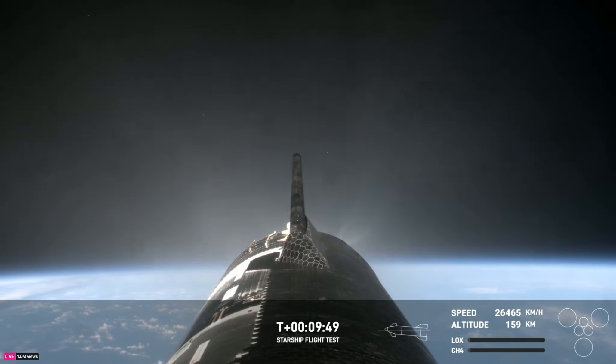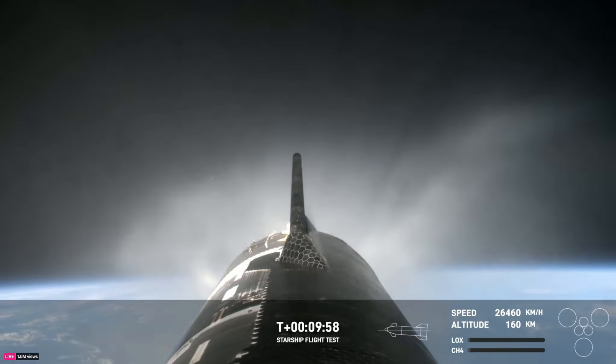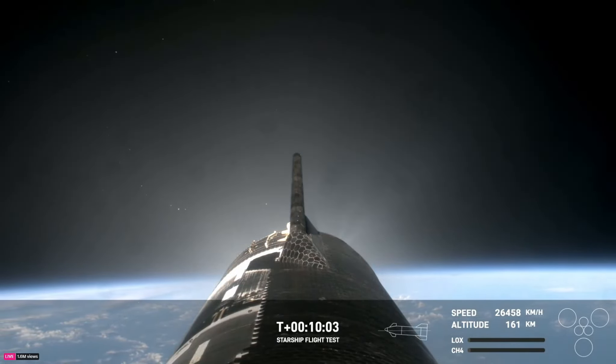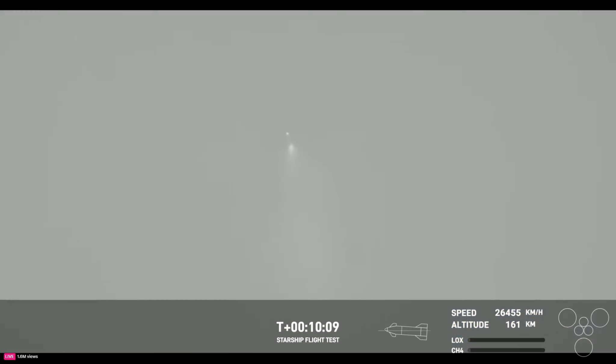Just to recap: we lifted off at 7:50 a.m. — only nine minutes ago. How has it only been nine minutes? At 7:50 a.m. Central, 12:50 UTC, we saw 32 of the 33 Raptor engines on Super Heavy make the ascent. We had successful cutoffs, successful hot staging. All six engines on the ship powered it all the way into a nominal orbital trajectory, and we've already been getting some live views from the ship.